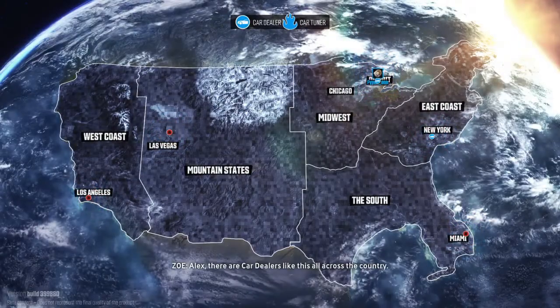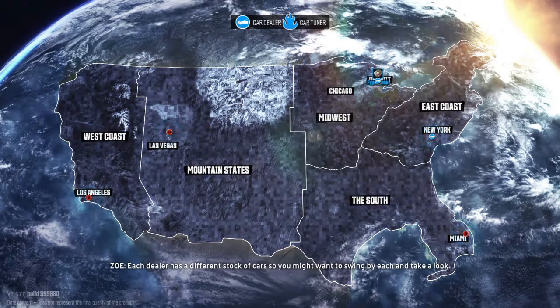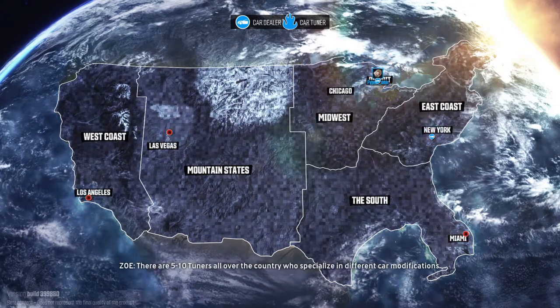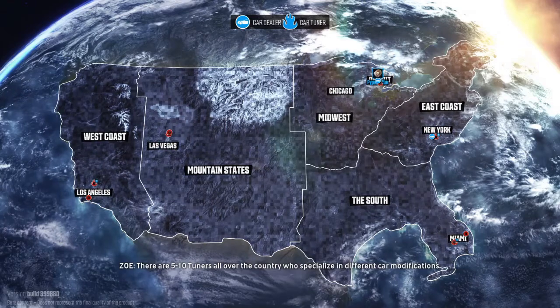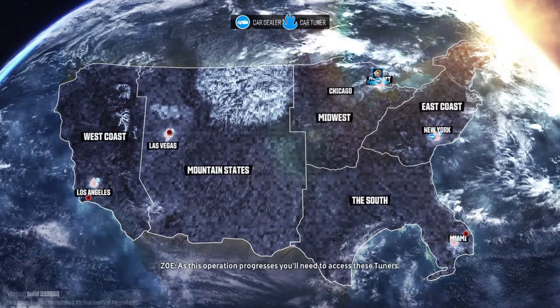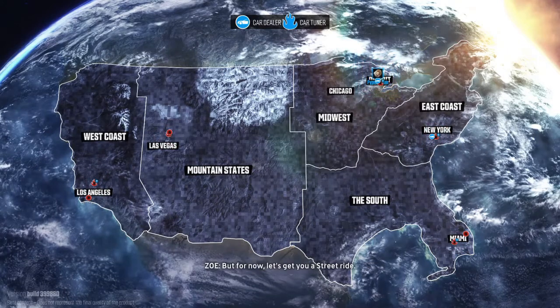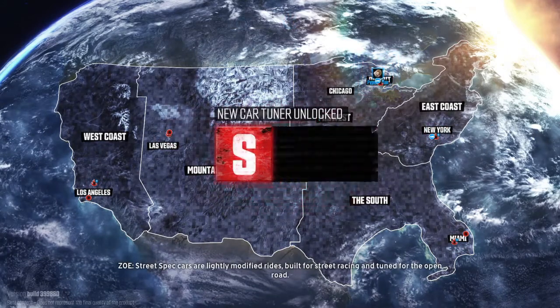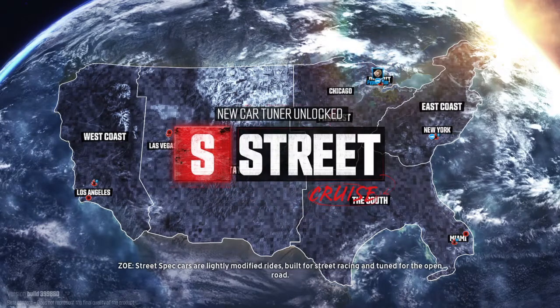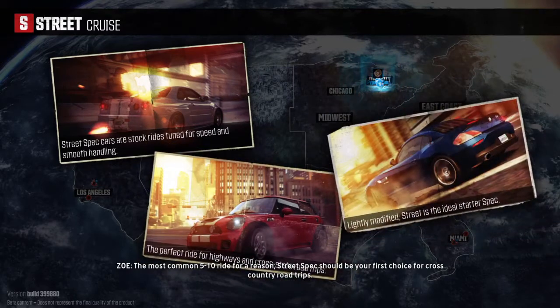Alex, there are car dealers like this all across the country. Each dealer has a different stock of cars, so you might want to swing by each and take a look. There are 510 tuners all over the country who specialize in different car modifications. Street spec cars are lightly modified rides built for street racing and tuned for the open road — the most common 510 ride for a reason. Street spec should be your first choice for cross-country road trips.